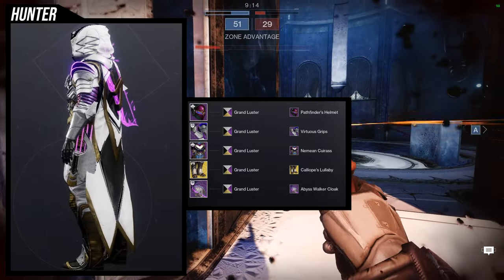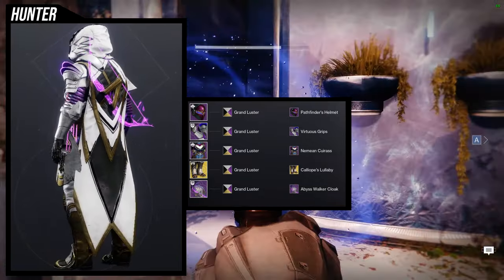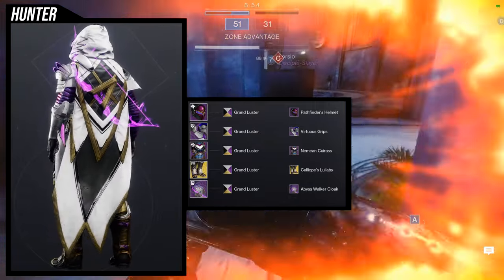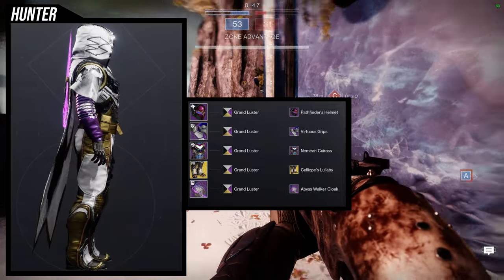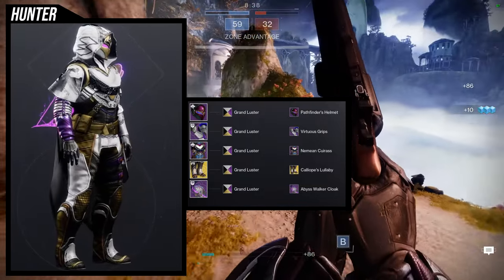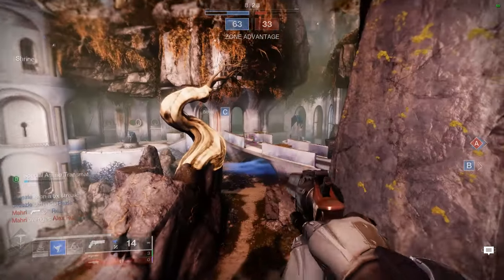For the shader I'm using Grand Luster specifically because the bow on the back and the arrows on the thigh from Calliope's Lullaby are purple, and I wanted that same purple. I think Grand Luster nails it, which is why I really like this set. At this point I just need a really good arc subclass set to complete all the light subclasses, because I don't have a strong arc set yet and want to make a subclass-specific looks video.